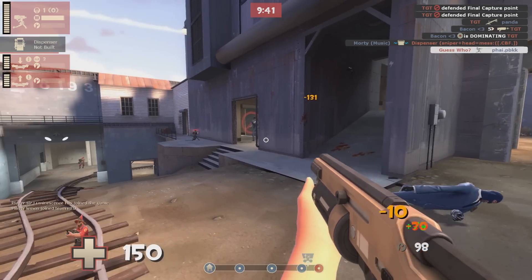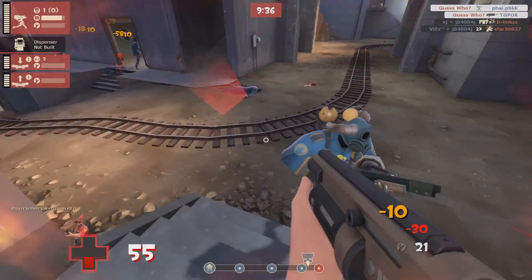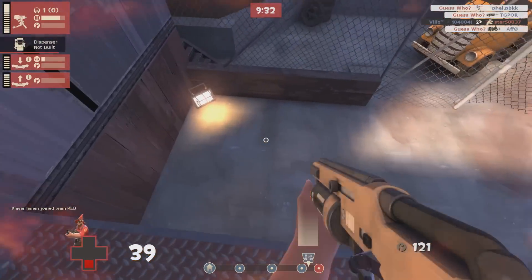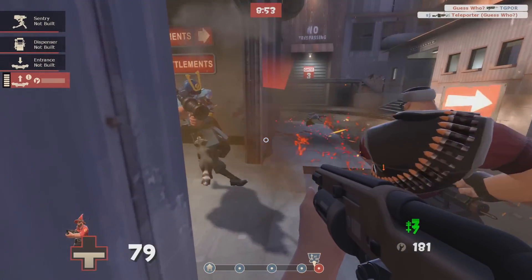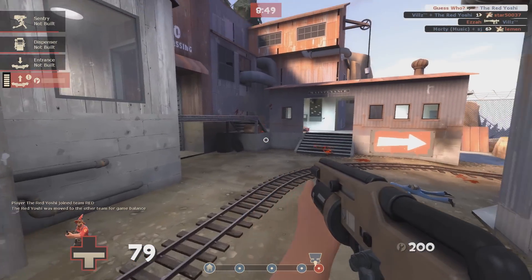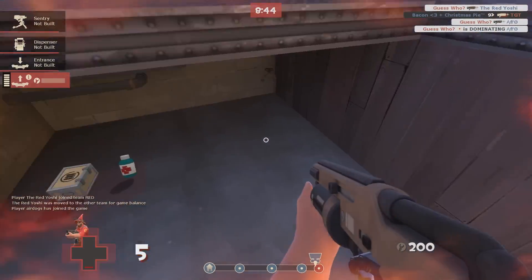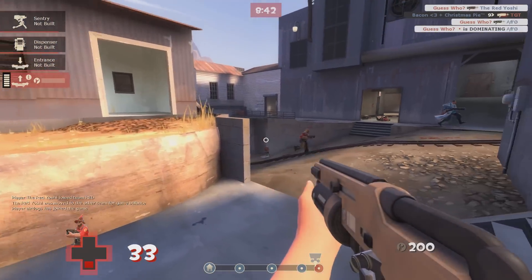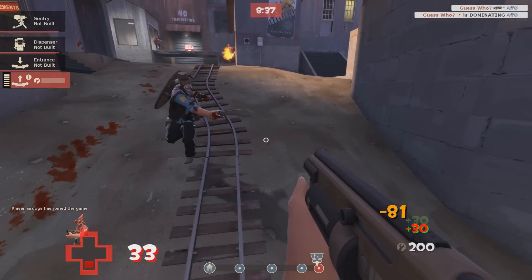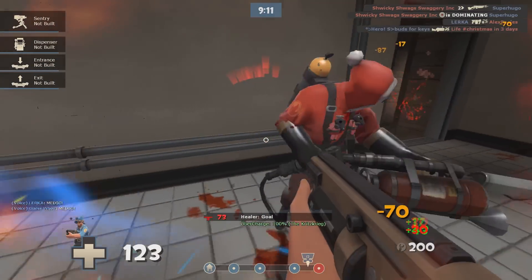The primary weapon in today's loadout is the Widowmaker and this shotgun is an absolute beast. The Widowmaker consumes 30 metal per shot and can continue to fire without stopping as long as you have enough metal. On top of that, any damage you deal with the shotgun is returned as metal, meaning as long as you deal 30 damage with each shot the Widowmaker will use no ammunition at all, and a lot of the time will actually allow you to gain extra metal. The fact that this weapon never has to reload makes it absolutely devastating in an intense fight as you can just keep on firing indefinitely.